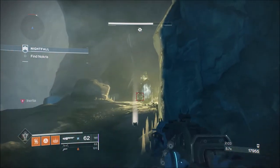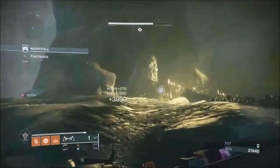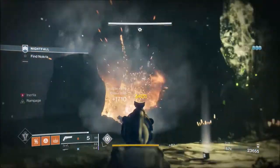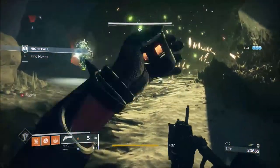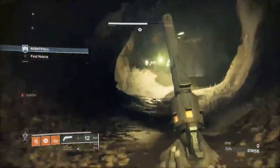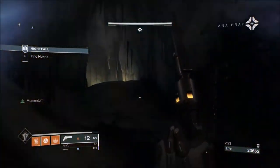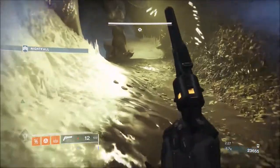For any shielded enemies or groups of enemies — as long as they're not thrall — just feather your Thunderlord. Just tap it; don't go melting. You don't need to melt them. As you can see he's going to disappear now I've thrown both orbs — that's the way it works. So if you're ever getting extra knights, that's why.